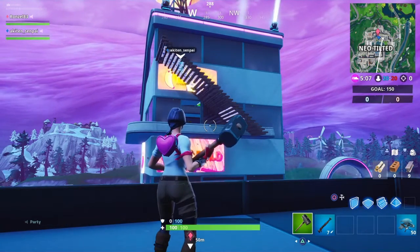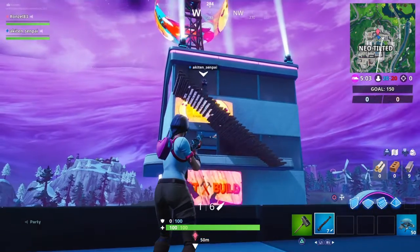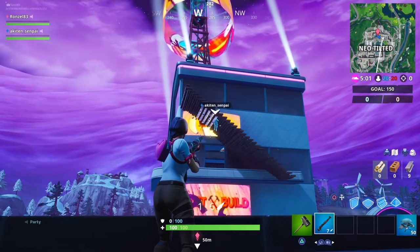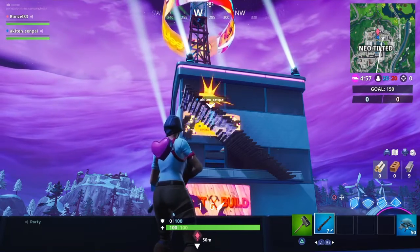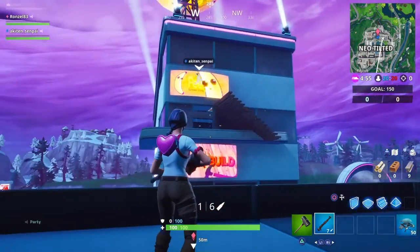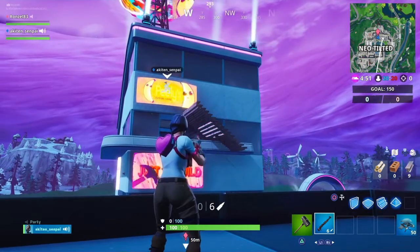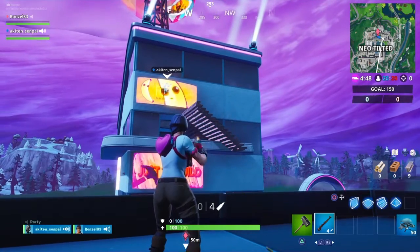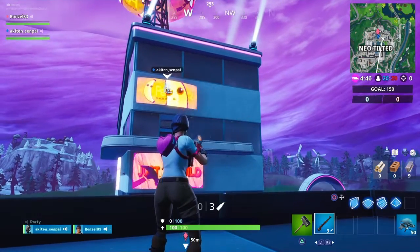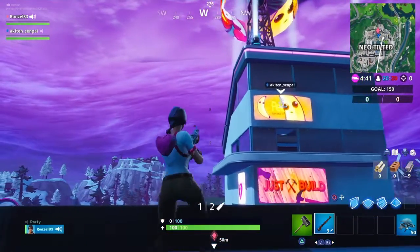Jackknife Finnegan here with another Fortnite Season 9 video. What you're seeing right here is an ultimate hiding spot. Right now I'm in duos — I have Senpai, a guy that I play with religiously on Fortnite, helping me out. As you can tell, we are in Neo-Tilted. All you gotta do is find this spot — I'm at the Continental Hotel, so right across from the Continental Hotel, you want to look over and you see Peely getting into position.